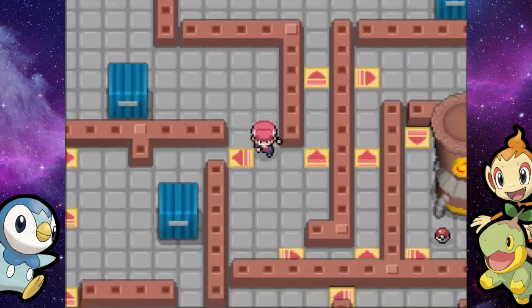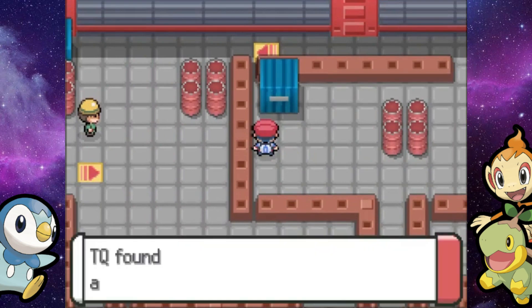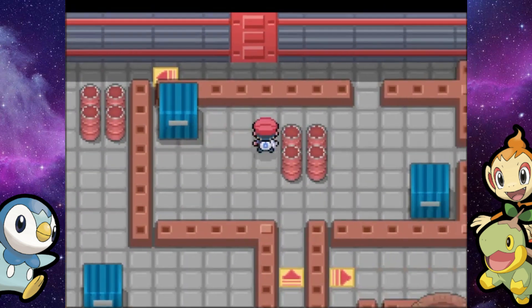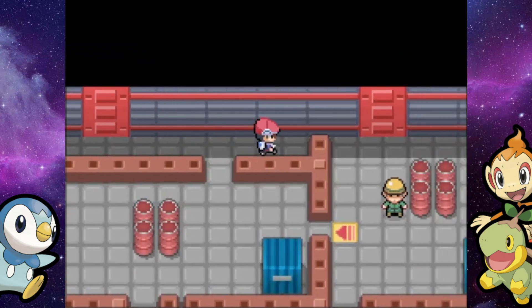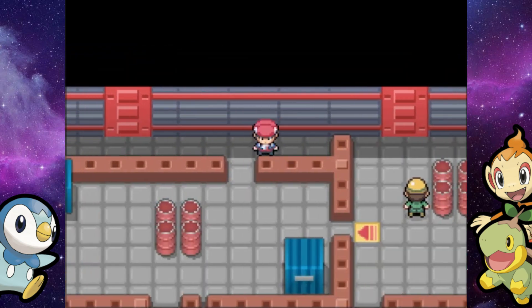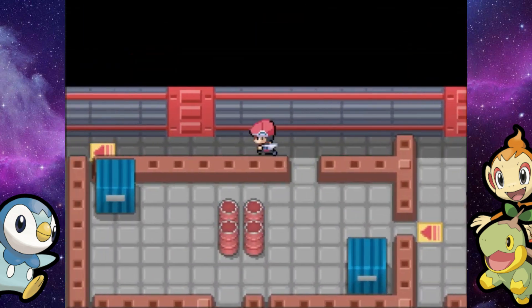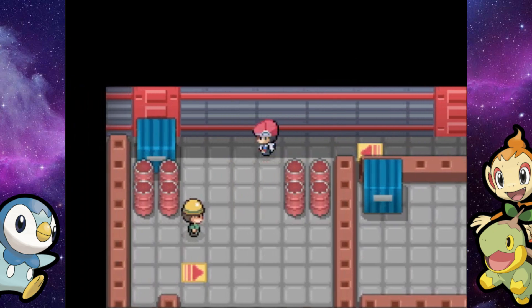Moving on, let's take this spinny tile — and I think this is going to be a Calcium right here. There we go. And then there's a hidden Protein, I think right here — yeah, there it is. Now we're going to have to go all the way back around to get to the next little part.